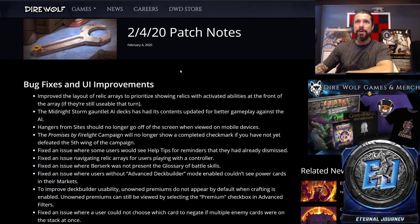Improve the layout of relic arrays to prioritize showing relics with activated abilities at the front of the array, if they're still usable that turn. I like that a lot, because a lot of times you miss things — like, oh yeah, I could have activated that — because at the end of the day, you only see one relic on top. So that's a good reminder. I like that.